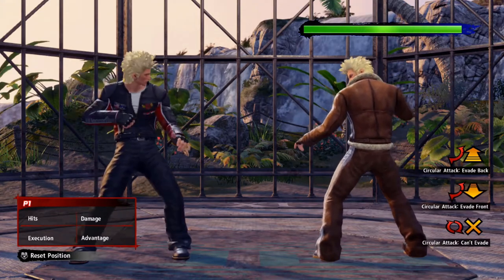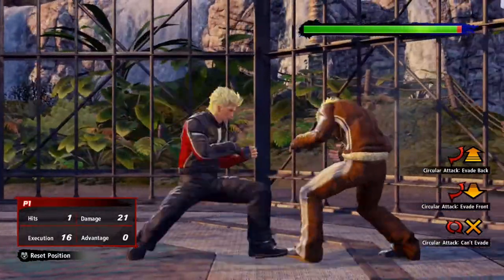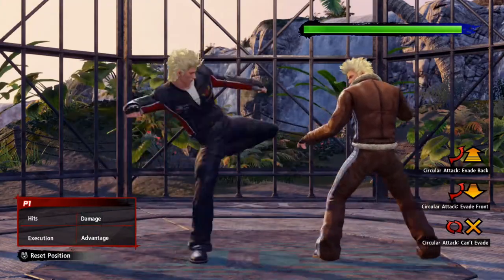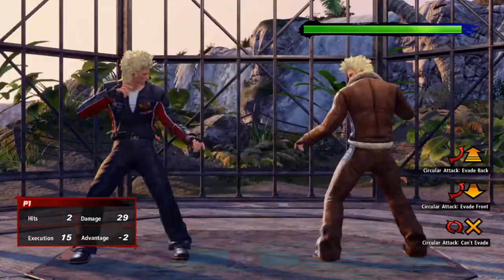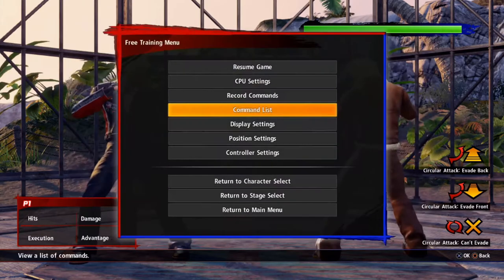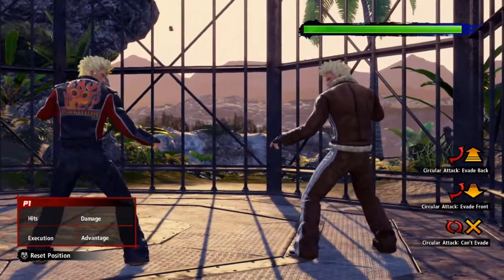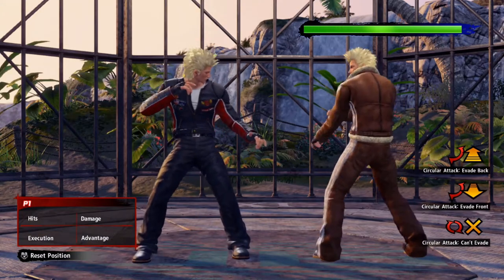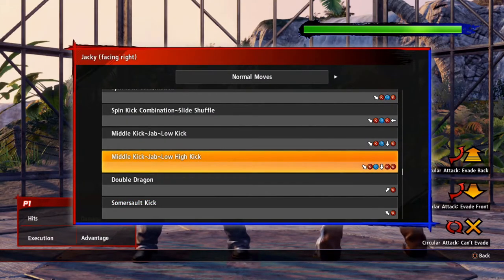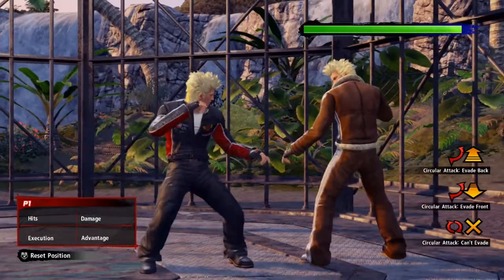Another great combo starter or punisher if you don't want to start with a high is the 3-kick. Super fast little kick, and you can extend it into several strings. It's great with punch right after, great for punishing if they think you're going high. It's also great to get into that side slide shuffle. You can also get saucy with it and add a low: 3-kick-punch into 2-kick-kick. So clean with the low — lots of mixing.